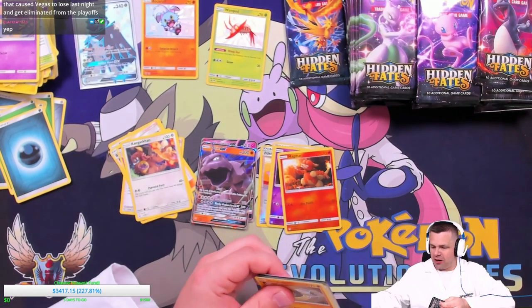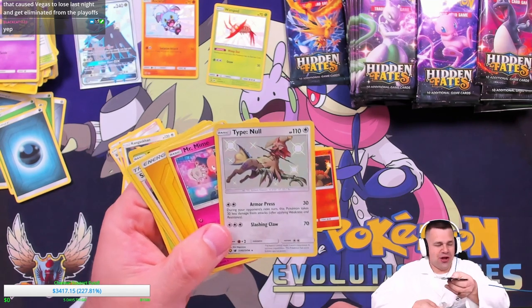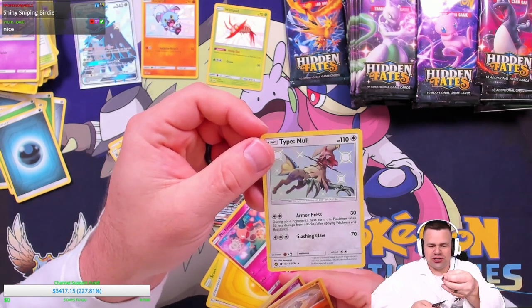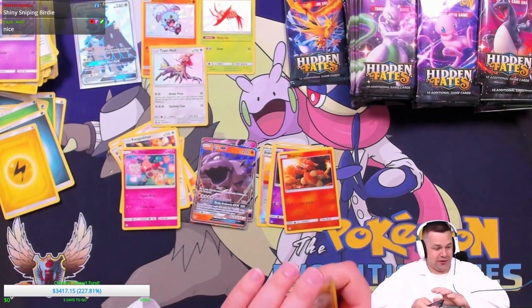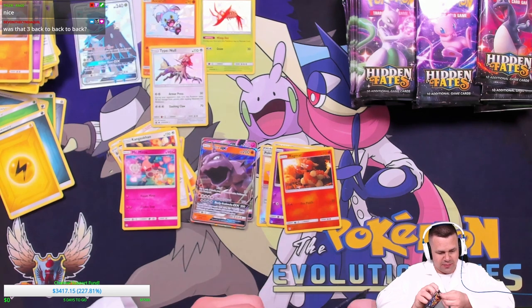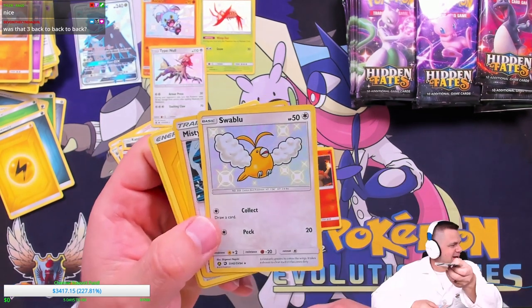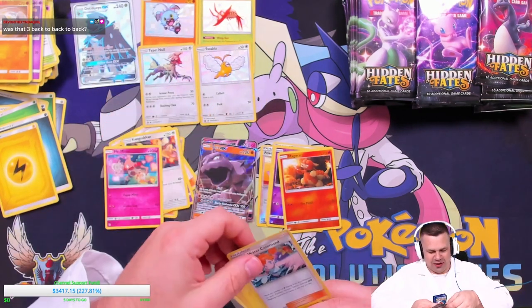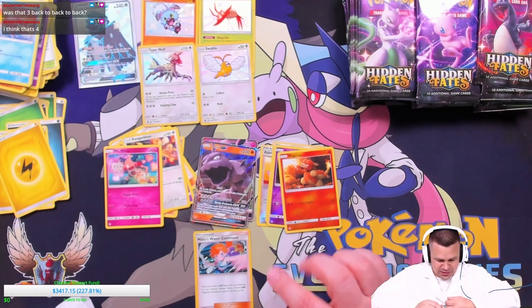In the past, all of my better pulls have come from the Mew packs so we'll save that one for last. We got a Type: Null shiny — I may have only pulled one of these before. That's a cool one. And then we got another one back to back — Swablu! The birds are coming through at the end with all of that, and we got a holo as well — Misty's Water Command. So the birds started out pretty strong actually.